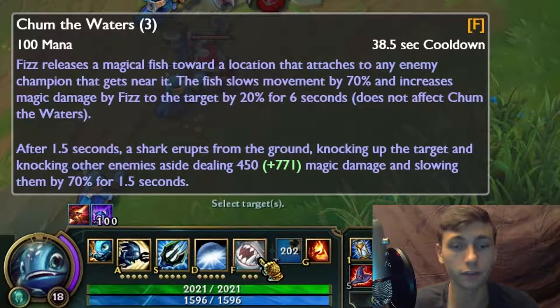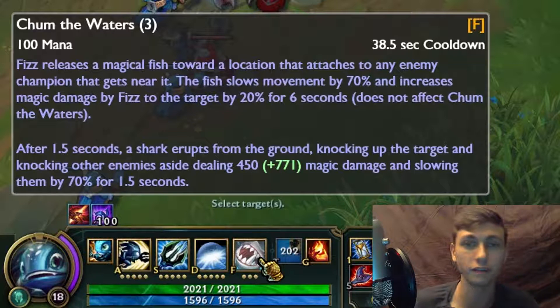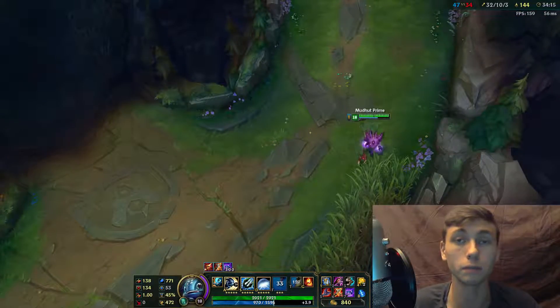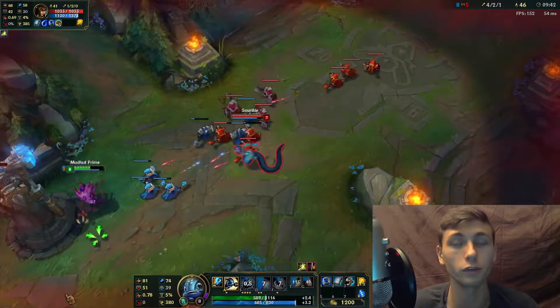Fizz's ultimate is Chum the Waters. He releases a magical fish toward a location that attaches to an enemy champion who gets near it. The fish slows movement by 50% and increases magical damage Fizz deals to the target by 20% for 6 seconds — though this bonus does not affect Chum the Waters itself. After 1.5 seconds, a shark erupts from the ground, knocking up the target and knocking other enemies aside, dealing magic damage and slowing them by 50% for 1.5 seconds. This is a slow-moving skillshot that only attaches to enemy champions. If it erupts without attaching, it simply deals its damage to any minions in the area.